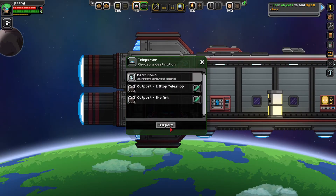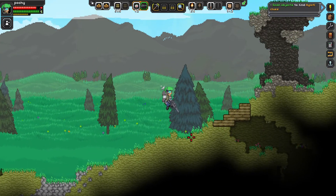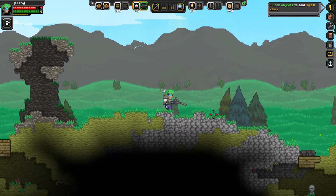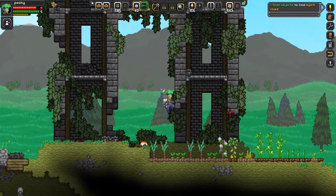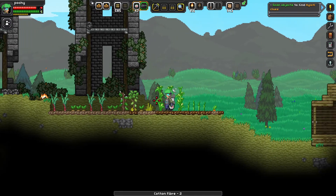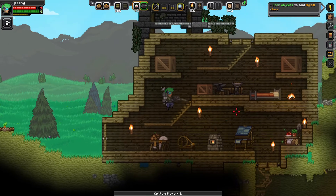I want to make a third floor, and if you're wondering why, it's because I want more room to put all my stuff that I don't need. So yeah, that's what I'm gonna do - make a third floor of my house. But first, look at all this stuff that's been growing. We just get all this - okay, that's the only thing that's really grown.